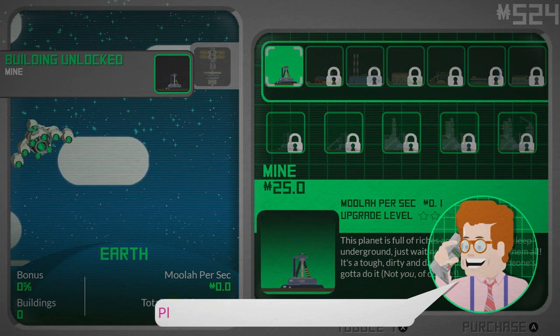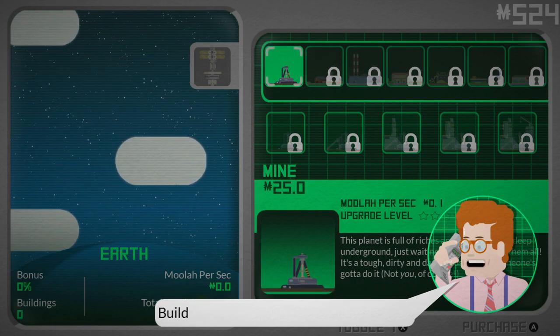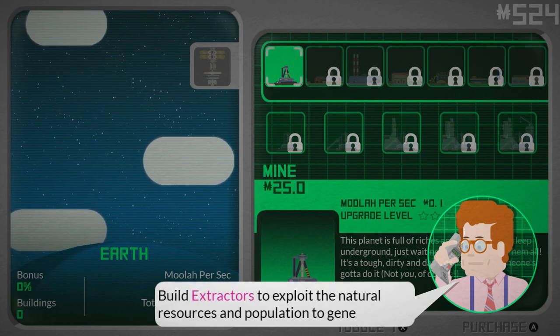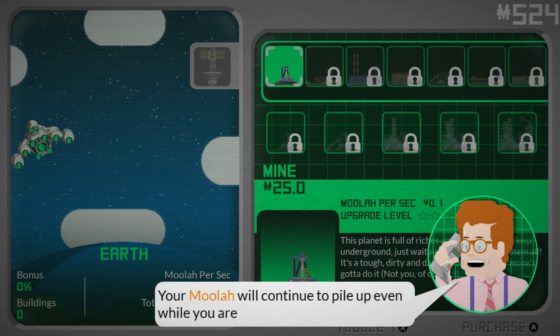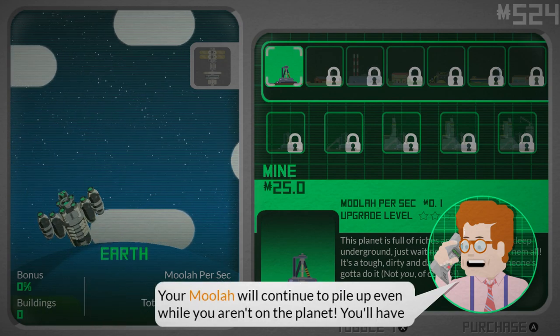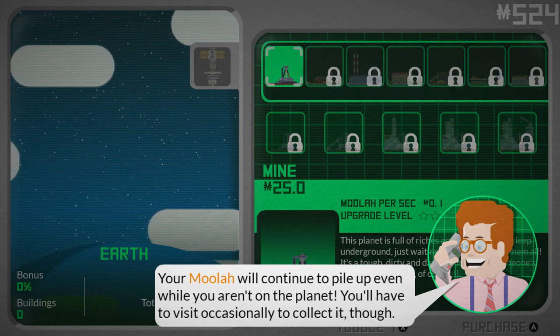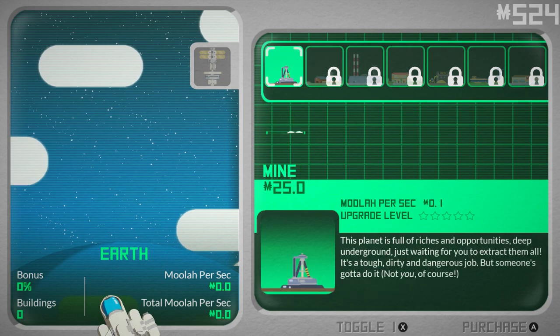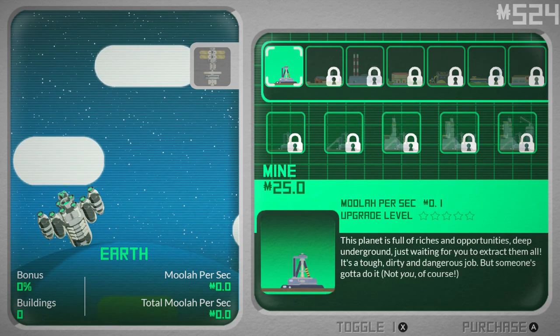We can collect a total of 500 moolah. Plants are key to earning mega moolah. Build extractors to exploit the natural resources and population to generate moolah. Your moolah will continue to pile up even when you aren't on the planet — you'll have to visit occasionally to collect it. I guess we just buy this. How much is it? Probably fine.